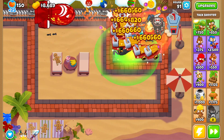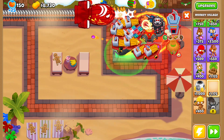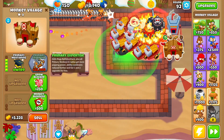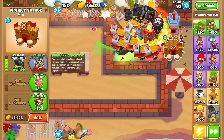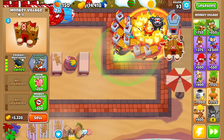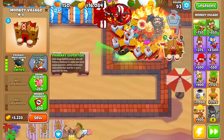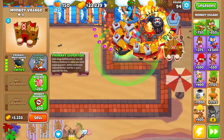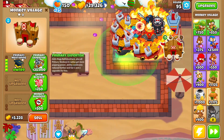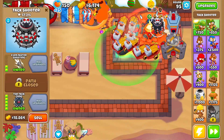There's our Infernal Ring. Now let's buff up our Tack Shooter and Ring of Fire. Let's upgrade this to Primary Training, then Primary Mentoring, and save up enough money for Primary Expertise. That'll give us a lot of extra popping power with our two primary towers. We may end up getting a BAD bloon before Round 100 — but even if we do, we shouldn't struggle with it since we have the Tack Zone, Infernal Ring, and Primary Expertise.